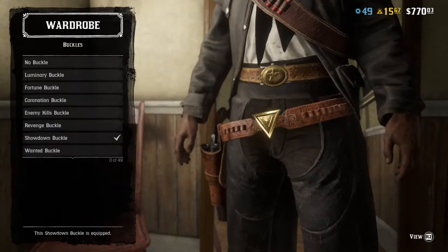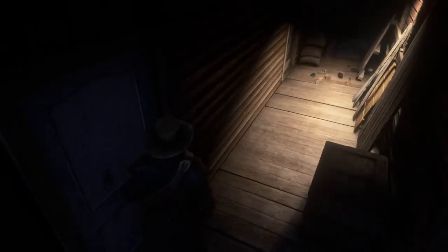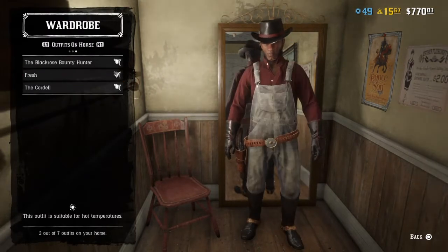All you're going to want to do is change the buckle — nothing else. I don't think you can change anything else anyway. Don't save that. Exit the wardrobe, walk around for a second, go back into the wardrobe, equip the outfit — the custom Bounty Hunter outfit or whatever it's called — and then you're going to want to leave the session.